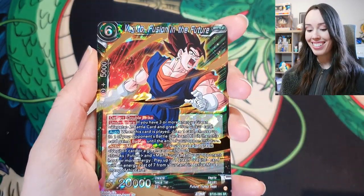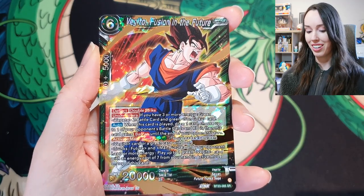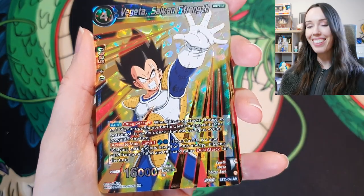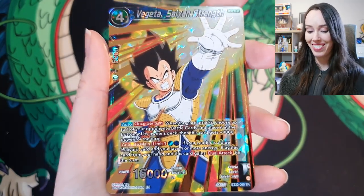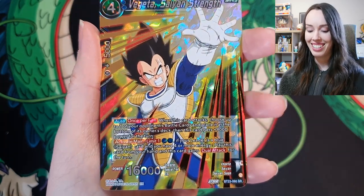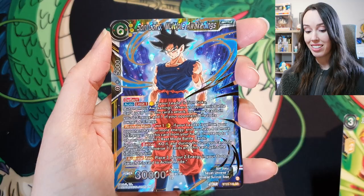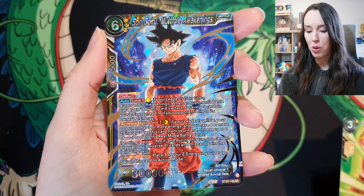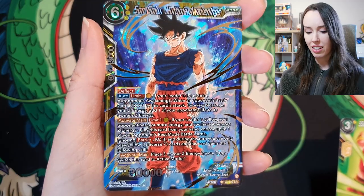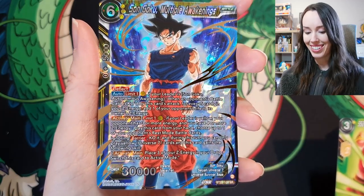Another SR — Vegito, Fusion in the Future. Another SR as well — Vegito, Saiyan's Strength. You guys know I love me some Vegito. And another SR — Son Goku, Multiple Awakenings. Wow that is stunning. That's like right before he goes Ultra Instinct. Very very nice.